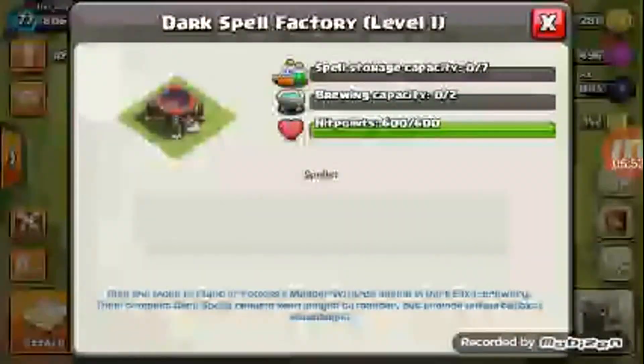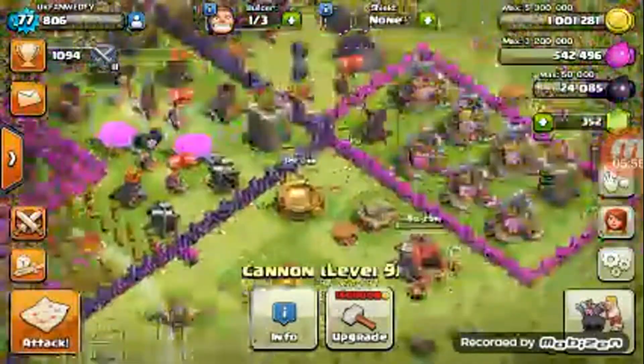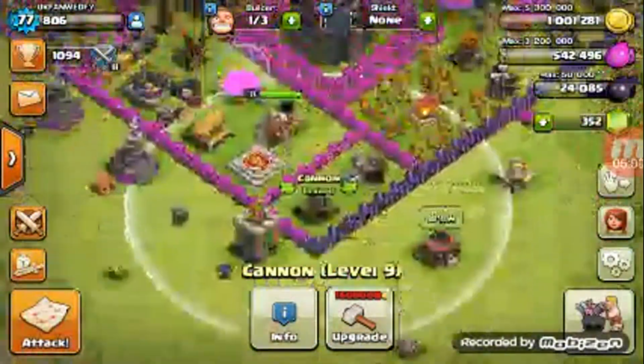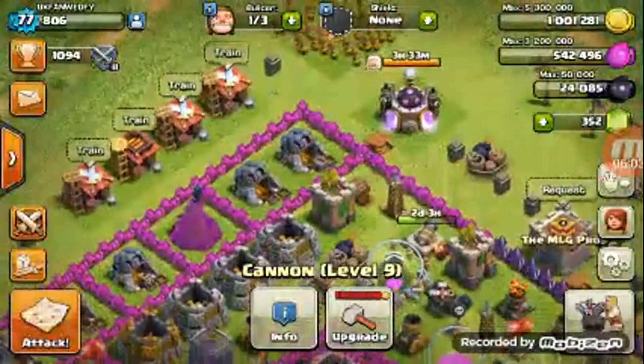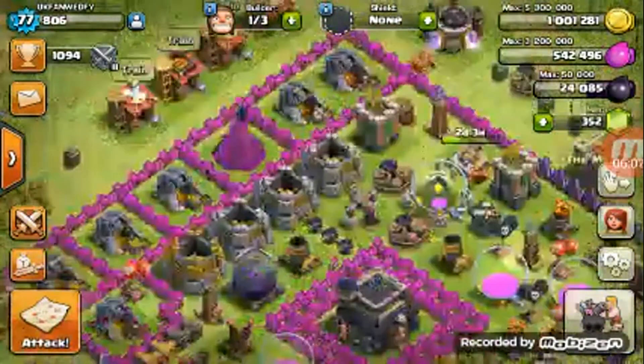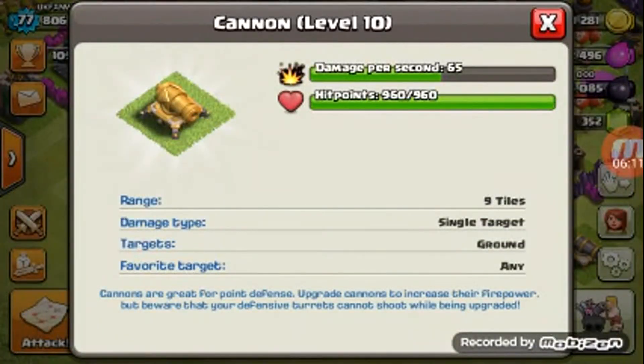I got a dark spell factory level 1. And I got two level 9 cannons and one going to level 9 which right now is level 8. Level 8 is pretty average, I gotta admit. And I got one cannon that's level 10 — trust me, it's beast mode. Look at that.